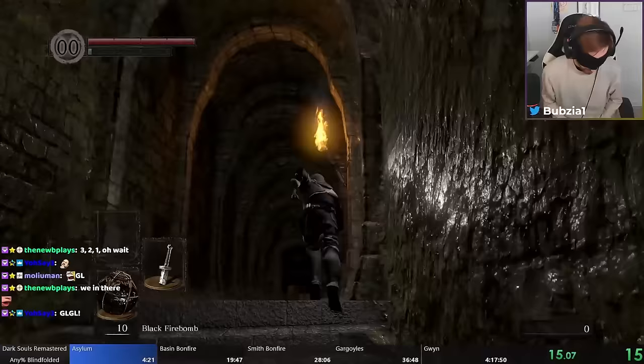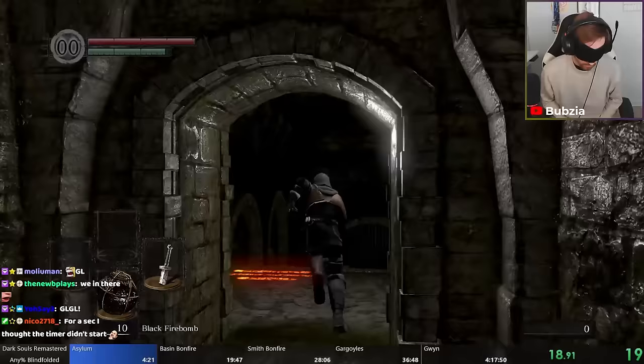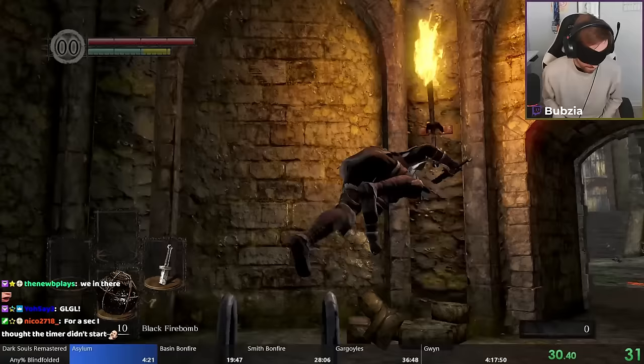We start at the asylum right here and the first thing I use to navigate this world blindfolded is the footsteps. Footsteps are a very important part of blindfolded speedrunning this game — they make very unique sounds in different locations. Water does different sounds, concrete does a different sound, grass does a different sound, et cetera.